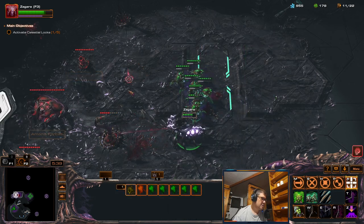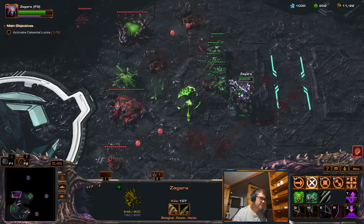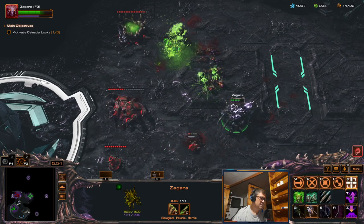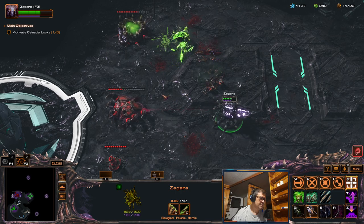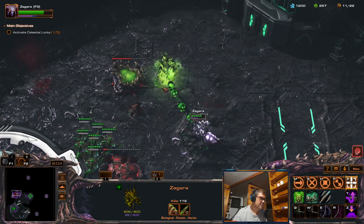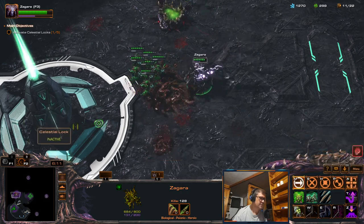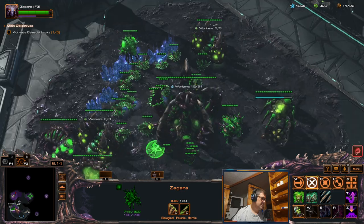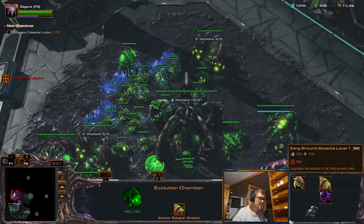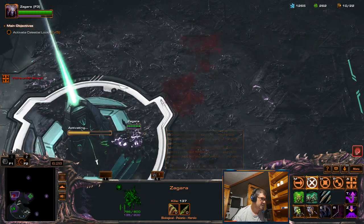It's kind of impactful — oh, both of them, that's nice. Energy — I think I have a really good amount of energy actually. Still need to kill these. I mean, if you constantly spam Baneling barrage whenever you have it, then even with the mastery you can slightly lack energy. I do need these upgrades because it also affects the Hydras.